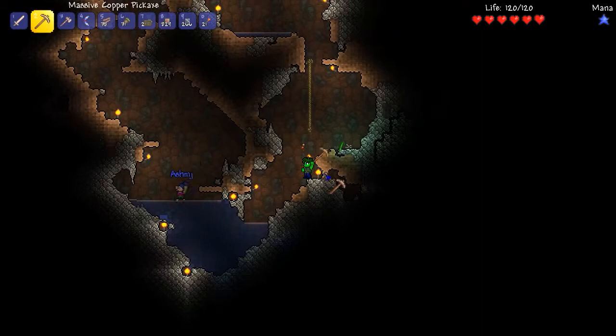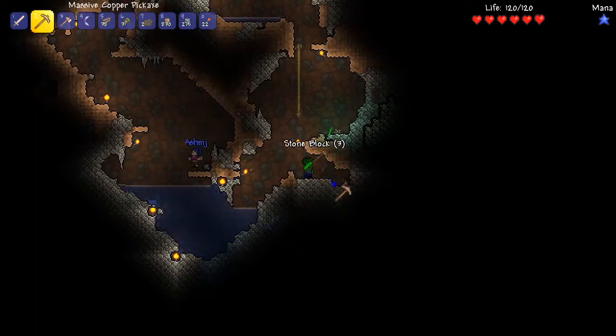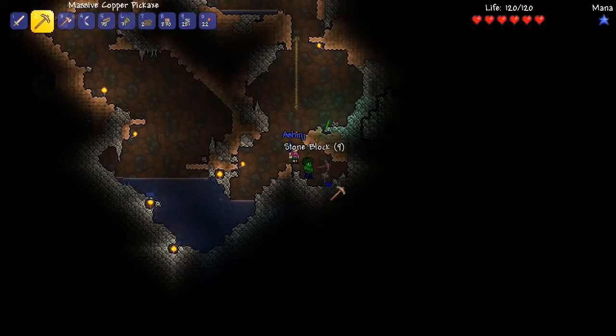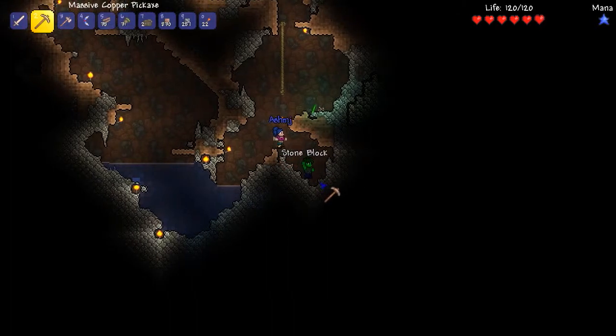Nothing seems to be down there. Yeah, once we get some, find some chests — there's random chests all over down here. Once we find some chests, then hopefully we can get some new accessories, like jump boost and hooks and stuff.